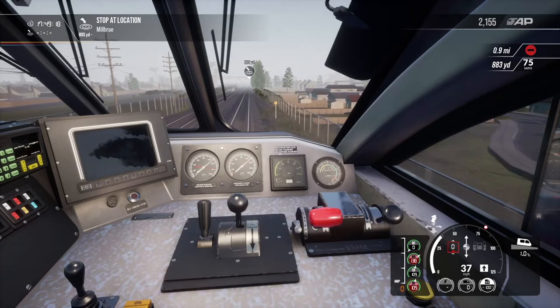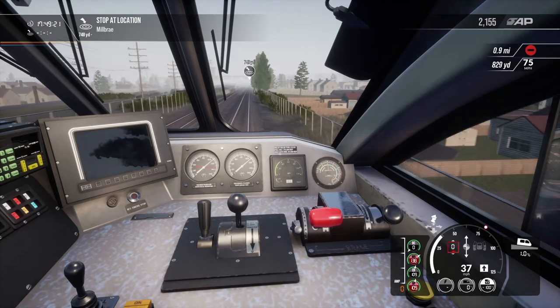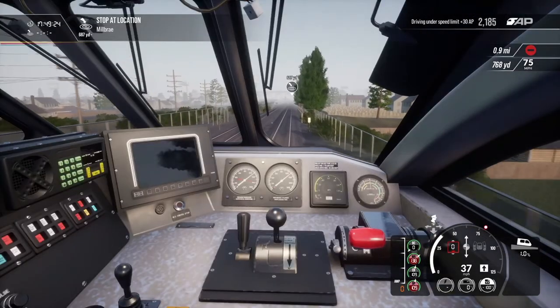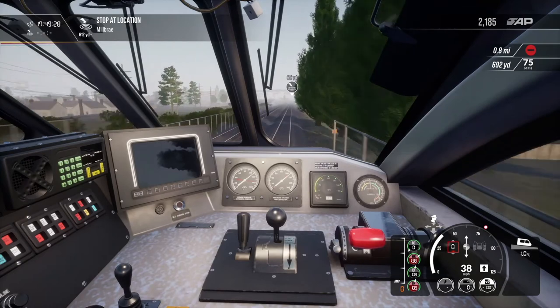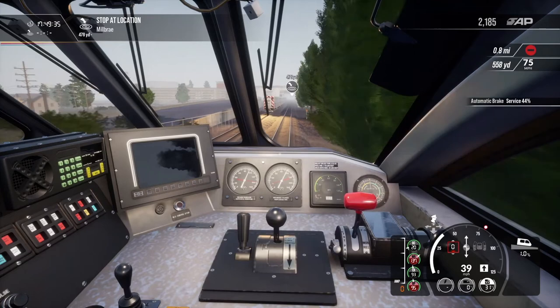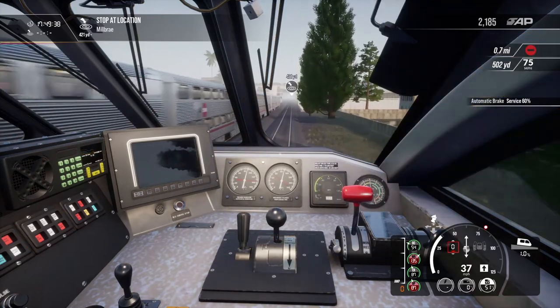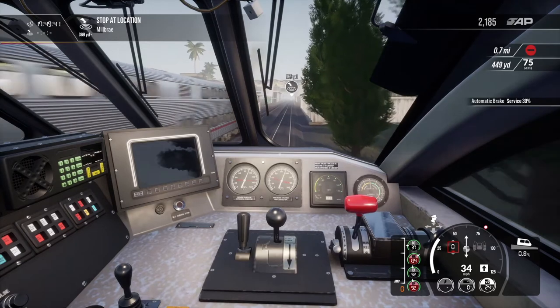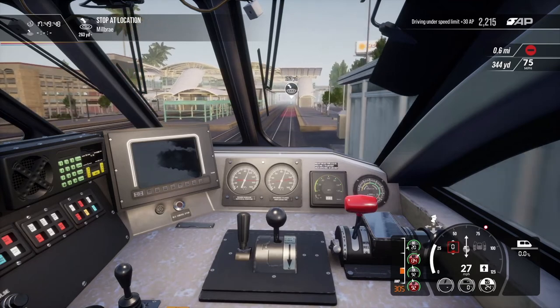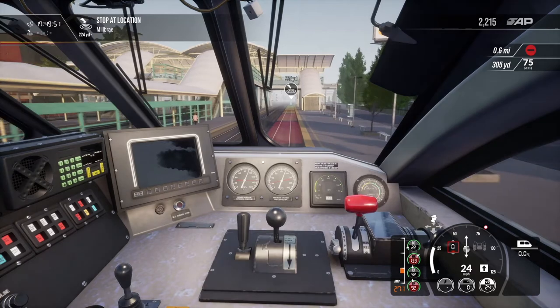We might have to get heavier on the brake soon because we've got a lot of weight behind us. Looking at the screen — 453.7 tons, 190.8 yards. Decent bulk to this train, and this is the one they call the Baby. Let's get 80 percent brakes — 60 percent, down to 39. You can hear the engine firing up as we hit the brakes.